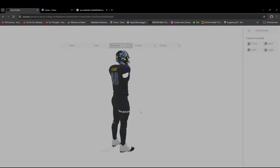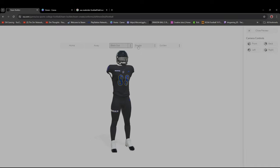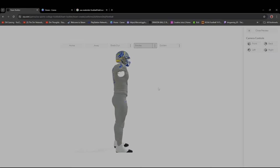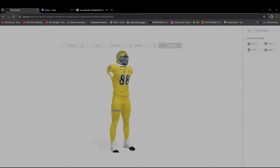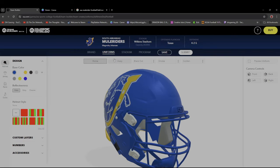I had to do a black uni — the all-black uniform game is sick, got the logo outline in blue and 'Mule Riders' on the leg. I am highly impressed with the customization in this game. Then I did a gray uniform — it flows, it snaps, got the logo on the shoulders. I went with Adidas because I really like Adidas. Then you got the all-gold unis — the pants are very simple and I like that, with 'Mule Rider' on the leg.